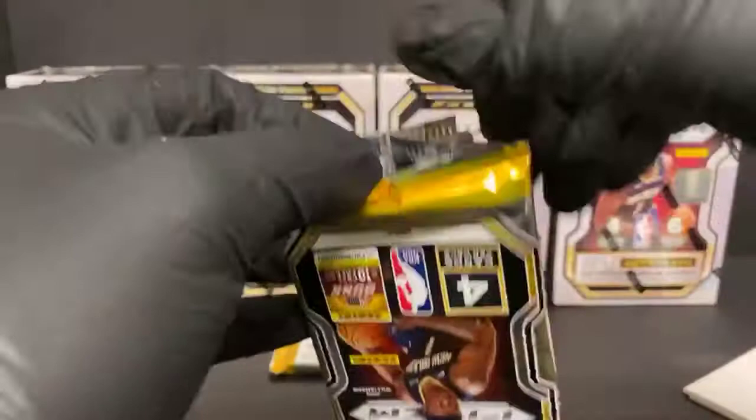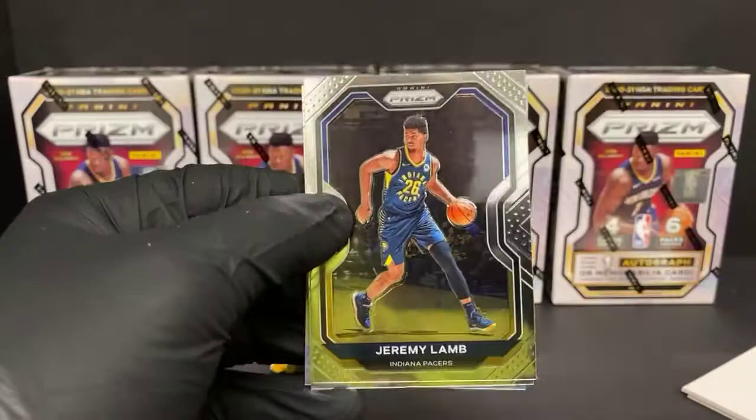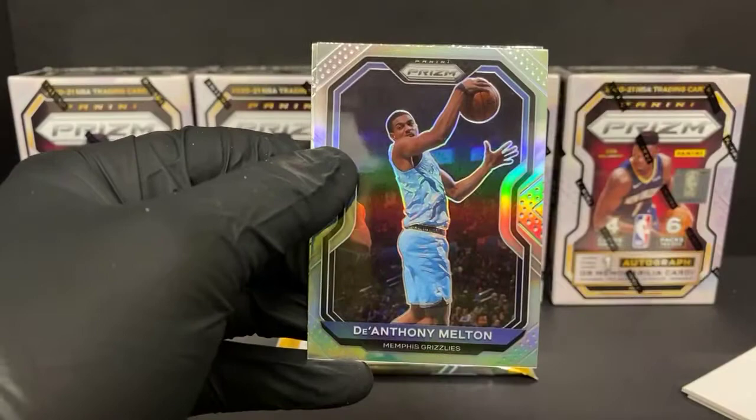Need to find one of those hot boxes here somewhere. Jeremy Lamb, Brandon Ingram, D'Anthony Melton silver for the Grizzlies, and Fred VanVleet.